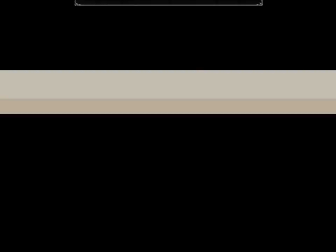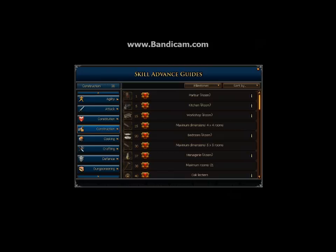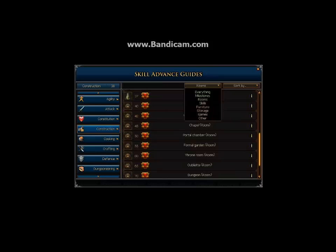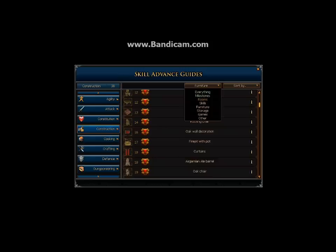The next skill is Construction. Unfortunately this account is old and I've only been doing construction for about one weekend, though my other account has construction at around 57. There's not a whole lot of ways to make money with Construction — it's mostly something you do for fun. However, you can make a chapel at level 45 Construction.